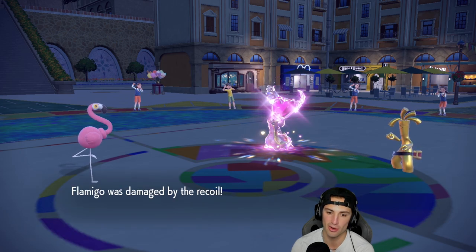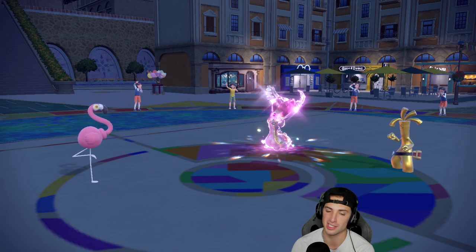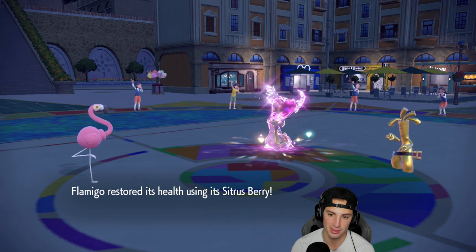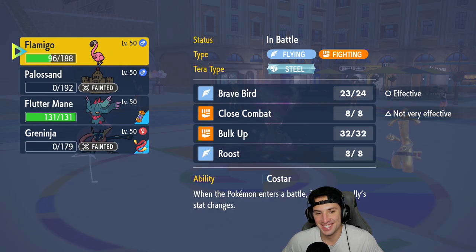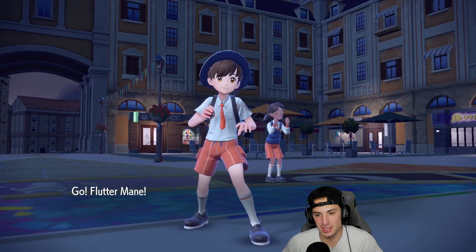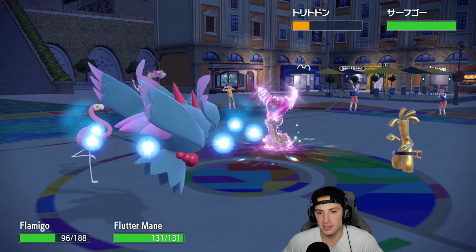It's so annoying, but from here we're just going to go into Flutter Mane - Flutter Mane can pretty much clean up this match. Flamigo's stats are cooking right now - look at that! Thank you Palossand - plus two on attack, special defense, and special attack. We love it. From here we go Brave Bird and Shadow Ball - we're sitting in such a good position.